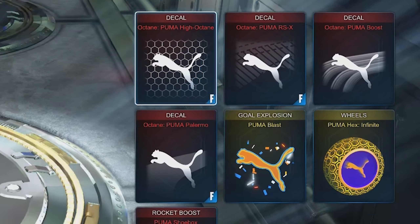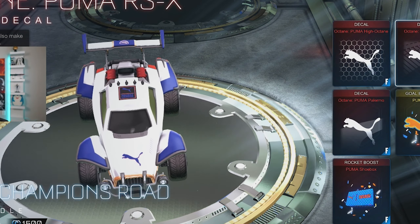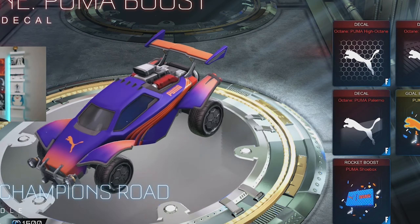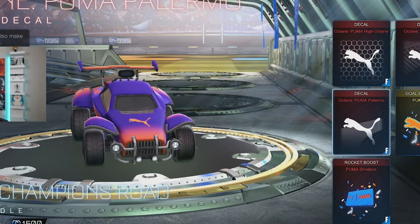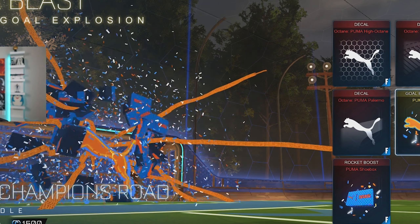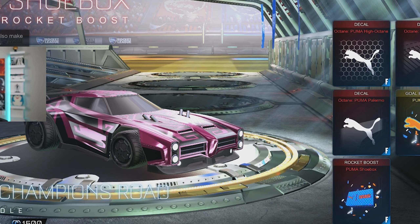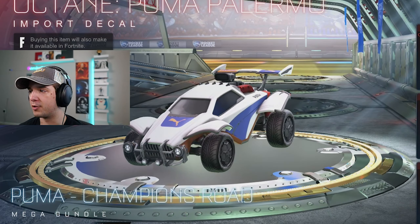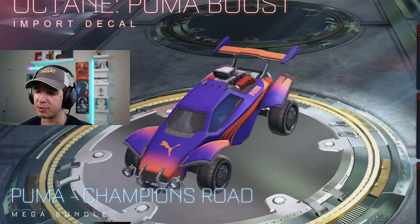In today's video, we're actually going to be using the brand new Puma X Champions Row decals. We got four decals for the Octane: the Puma High Octane, the Puma RSX, Puma Boost — which I think looks really clean — the Puma Palermo, the Goal Explosion, the Hex Wheels, and the Shoebox.